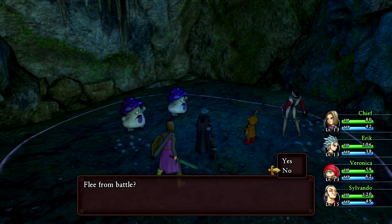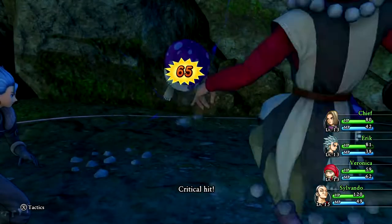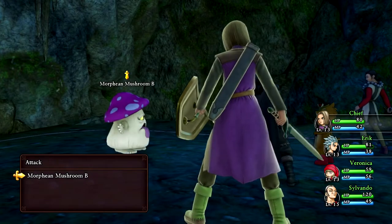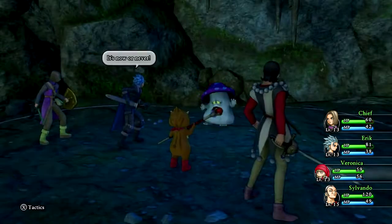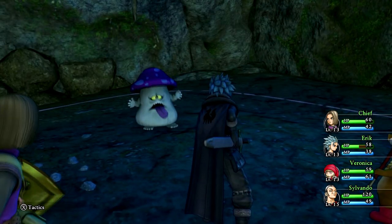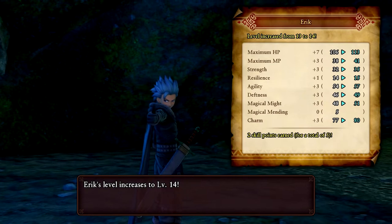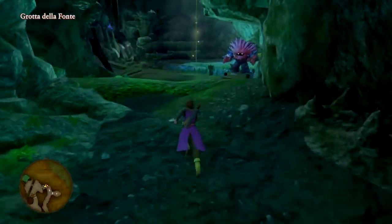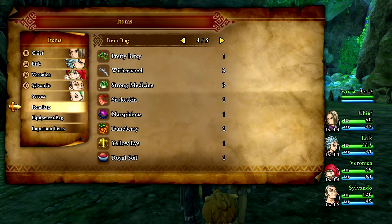Oh crap. I'm ready for anything. Let's flee — nope! He did a little... we might as well attack. I did not mean to do that. Kill him, kill him! Nice — easy peasy! We got a Seed of Magic so we're going to be using that on Veronica. Now Serena has a lot more magic than Veronica — Veronica needs more.